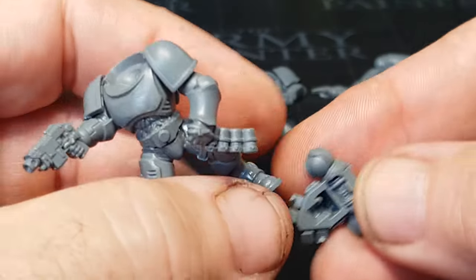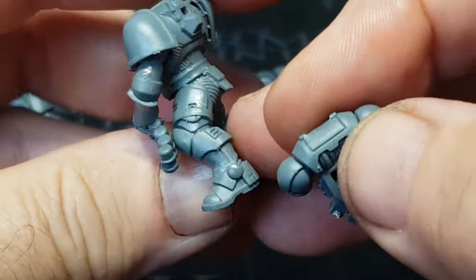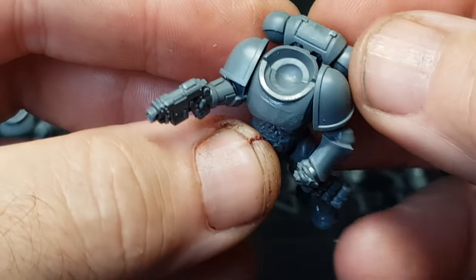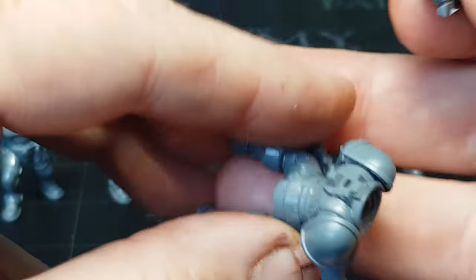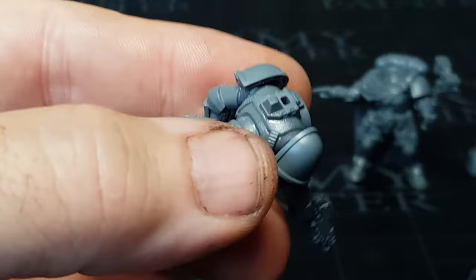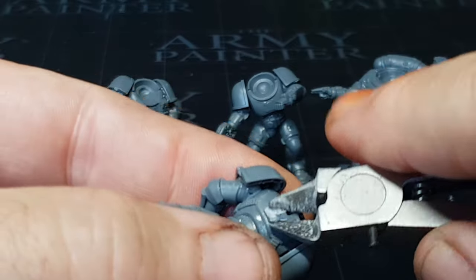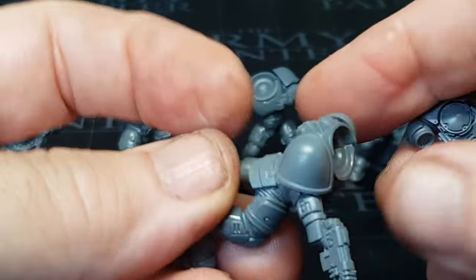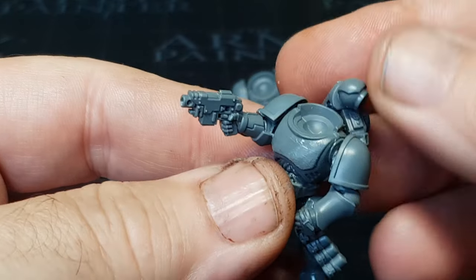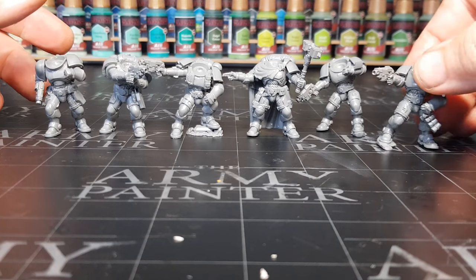Unfortunately, all the guns I could find were all on the same arm, which is a bit of a shame — I do like to vary it up so they'd have been shooting with different arms. The good old battery pack, or whatever it's called — I never like these being too high up. I like the look of them, but I don't like seeing them when I'm looking at the front of the miniature. So whenever I've made these, I've always lowered the backpack just so it's there but you can't see it as much from the front.